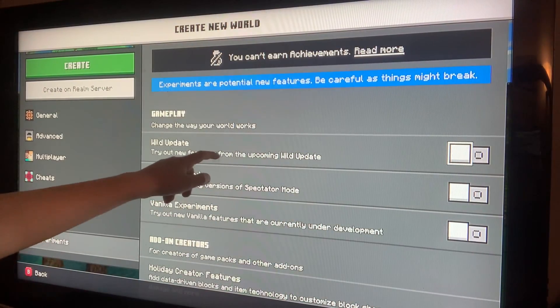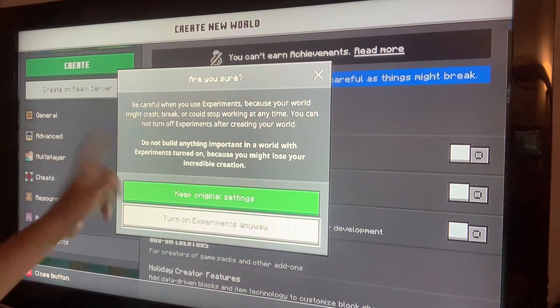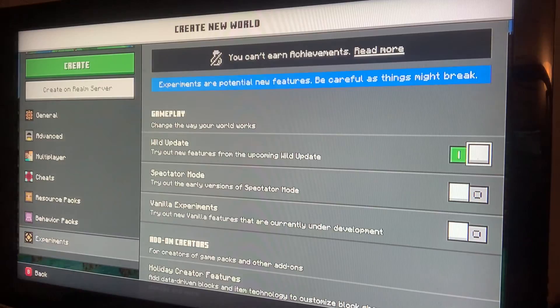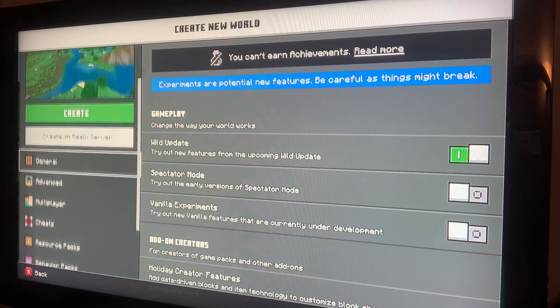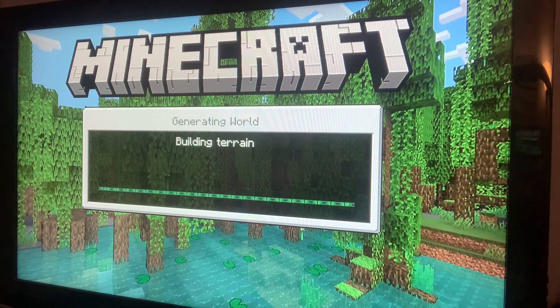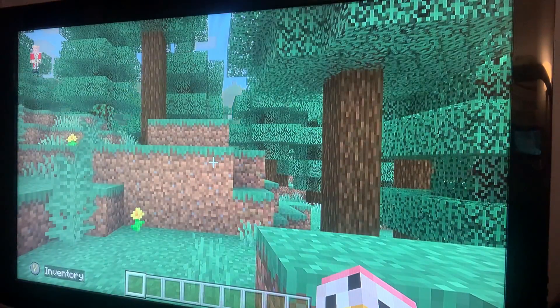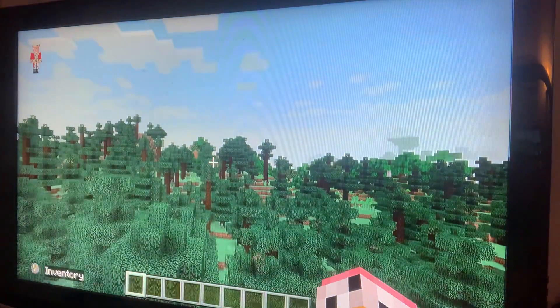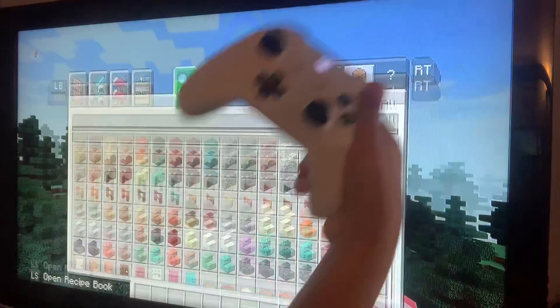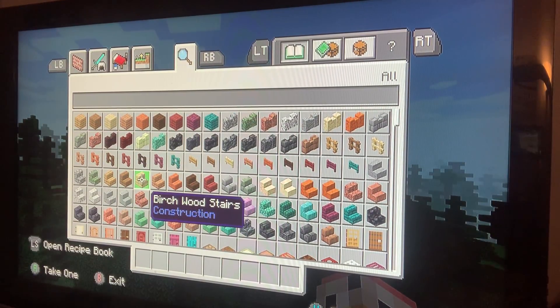Then click 'Wild Update' — you want to turn that on, and then turn on Experiments. Then go over and click 'Create'. Now while it's loading, wait for it to load. As you can see they've updated it, so now what you want to do is click 'X' basically.